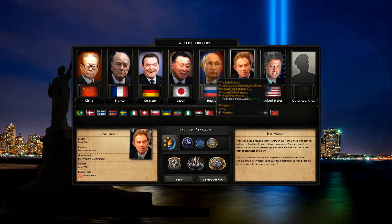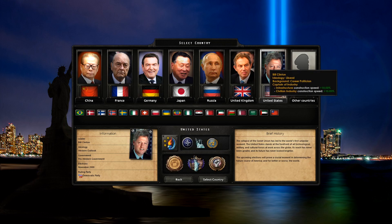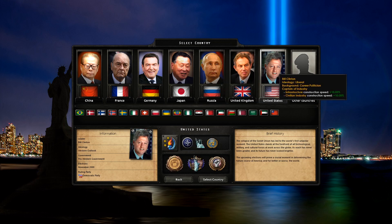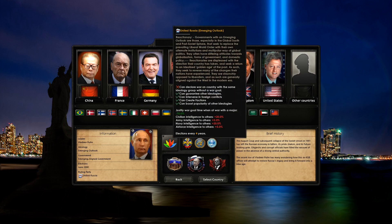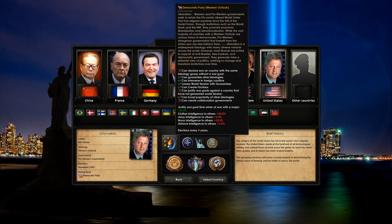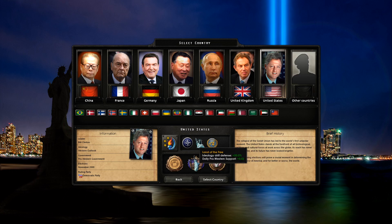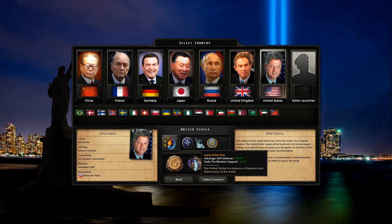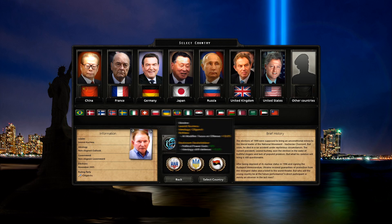In the year 2000 scenario we can see all kinds of world leaders: Tony Blair leading the UK, Vladimir Putin leading Russia, Bill Clinton, and so on. The parties are very well described — Emerging Outlook, United Russia, US Democratic Party, Western Outlook. There are national spirits like NATO membership and permanent UN Security Council member status.